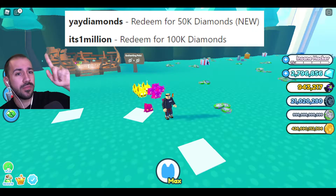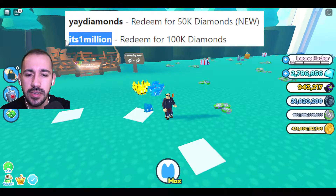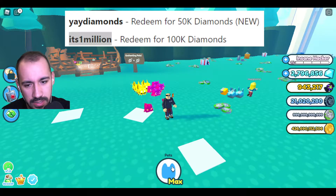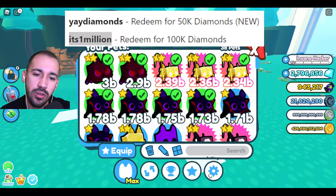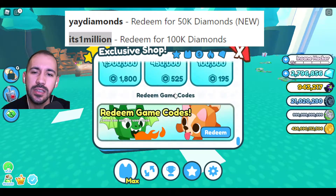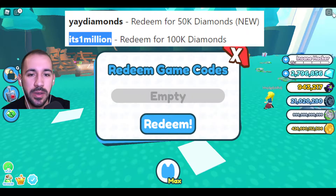Over here we have it — it's one million for 100k. To redeem codes, just click on Pets, go to Exclusive Shop, and on the bottom you can see 'Redeem Game Codes.' This code is expired because I redeemed it already, or maybe it'll work for you — I don't know.